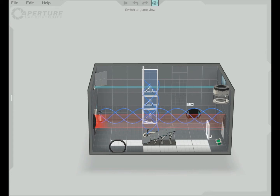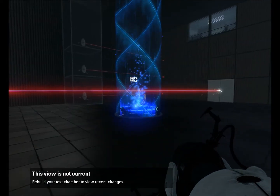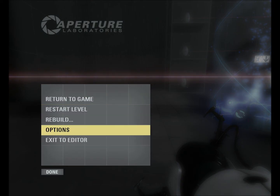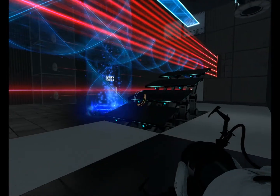This 'switch to game view' button allows you to quickly go into your test chamber. If you click the rebuild button it will go through the slow stage of calculating all the geometry. You have to do this every time you change something. If you just want to play through it again without rebuilding, you just click the eyeball button.